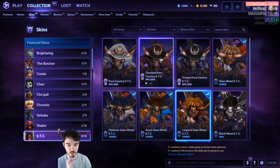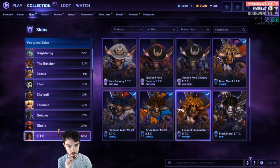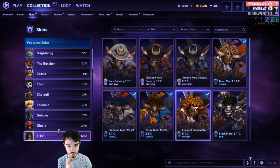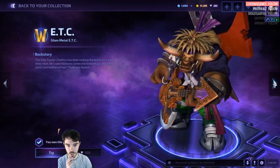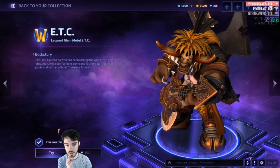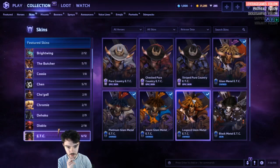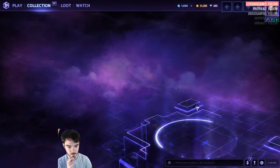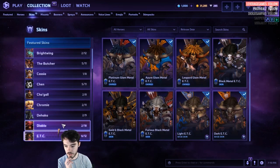ETC. The Country ones are 400. Glam Metal — we got an additional Glam Metal. This is a new Glam Metal skin. There's Azure already in the game, and then I think this Leopard one is new. Leopard Pants — cool! They're normally 100. This one is normally 100 too, and then you've got the other skins for 100 each.